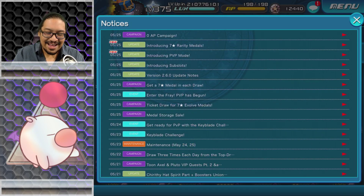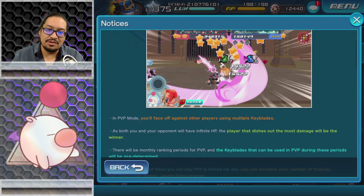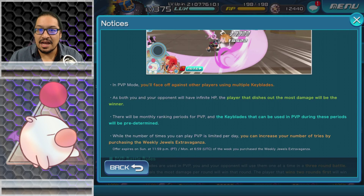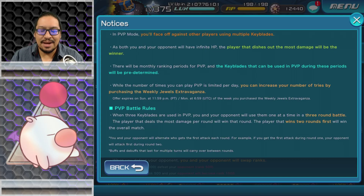Introducing PVP mode: in PVP mode you'll face against other players using multiple keyblades. Both you and your opponent will have infinite HP, and the player that dishes out the most damage will be the winner. There will be monthly ranking periods for PVP, and the keyblades that can be used during these periods will be predetermined. While the number of times you can play PVP is limited per day, you can increase your tries by purchasing the weekly jewel extravaganza.